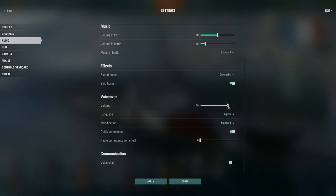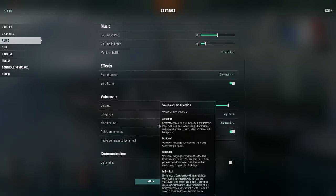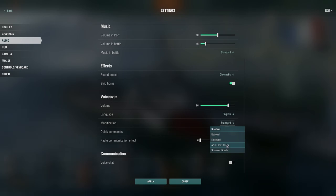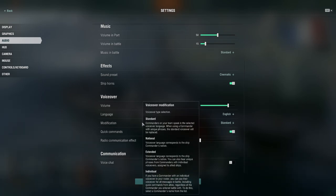Voiceover volume — when the battle starts and it says 'battle start,' it's sometimes a bit too loud, so I've dropped it down. This is also where you find your voiceover language — I use standard English, but you can choose English UK or English Pirates, which is interesting. There are other supported languages as well. You can also select commander voiceover modifications — national, extended, Azure Lane — and commanders will speak in the selected language.